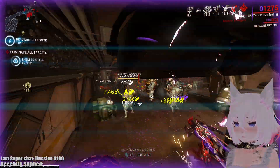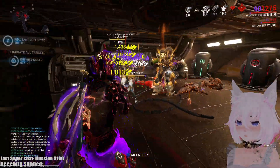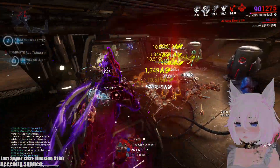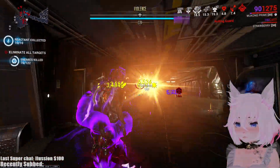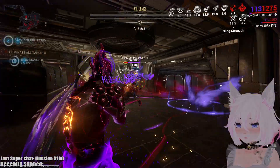Didn't I say I wasn't going to use my clone? My clone is walking around mauling enemies with a Zaw that has Volatile Rebound — so he's got slowed Eximus units, walking around mailing enemies. He's not really contributing because he's not using the Ignis, just melee — probably because he prefers melee.